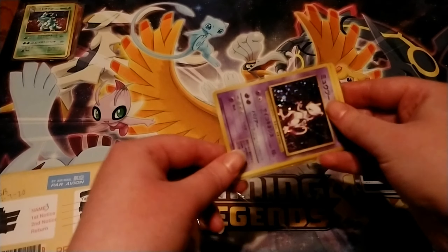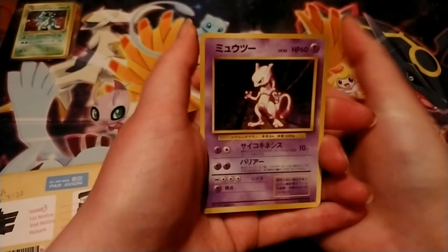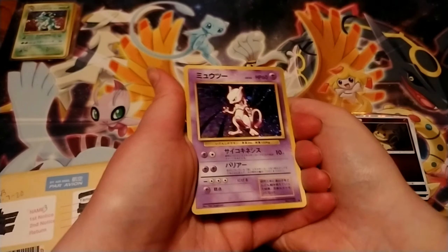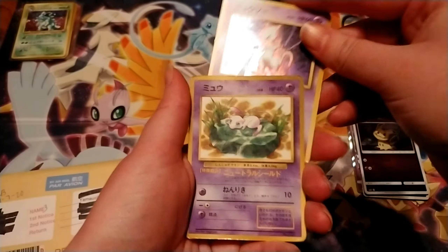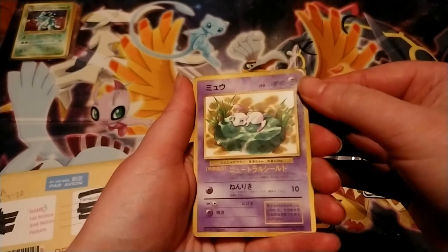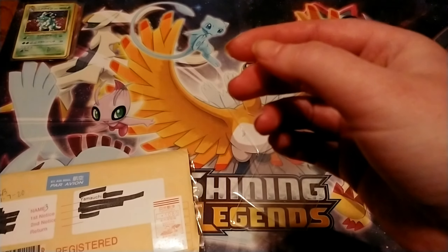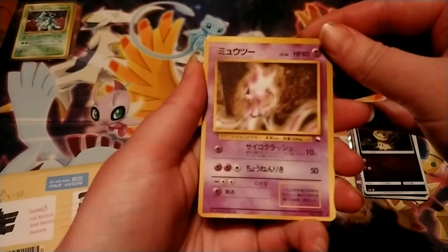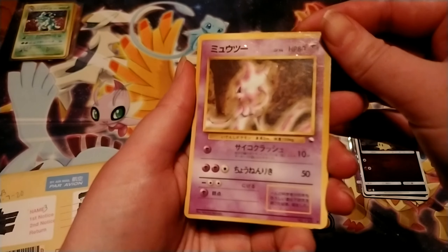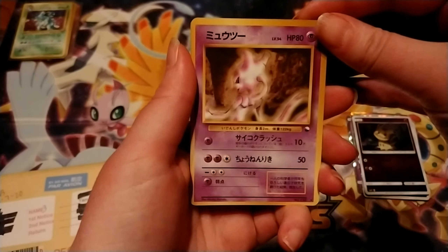Now this is where the banger comes. The real reason why I bought this — obviously we have a sick-looking Base Set Mewtwo again. I've had like three or four of these and sold a few. And I forgot about this — the original Mew. This is not the one from Evolutions, so this is the promo one. And then this one — that is really cool, things are moving around so much. I think this is the Vending Series — yeah, it's the Vending Series Mewtwo.